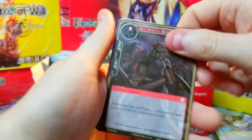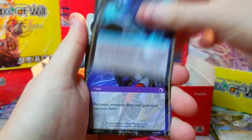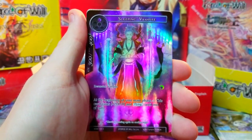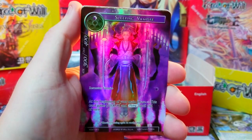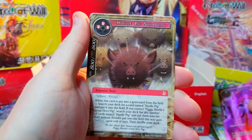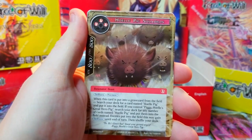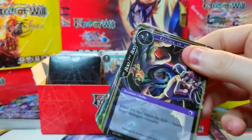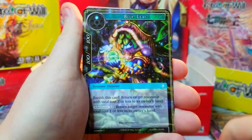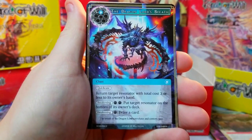There we go — Sleeping Vampire as our rare, a very cool full art of this one, really nice artwork. Behind it, Whole Pig Squadron — I don't like the card but it's worth like a buck, so okay, I'll take it. What else can we find? The Essence of the Void with a Blue Leaf and a Leaf Assassin. Witch's Lament.